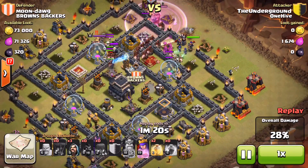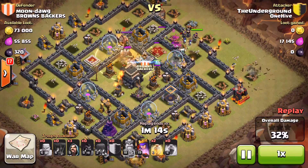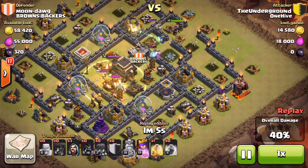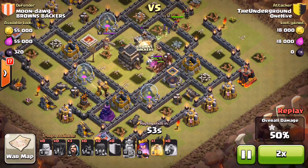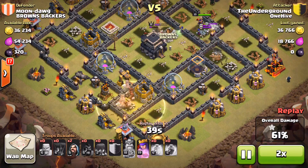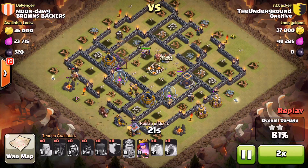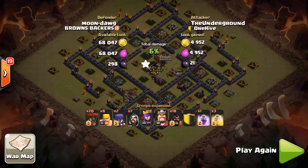He sends the hogs in two groups in case there were bombs — that was smart. The small group would trigger the bombs so the big group wouldn't have to worry — but they weren't there. He starts dropping heals into the core. Not a whole lot of defenses to do major damage to his hogs, so easy to keep them up even with skeletons and the king beating on them. Another heal goes down and he's still got an extra one — the hogs are working inside the heals just how you want. The kill squad makes its way into the core, takes out the king, hogs do the last few defenses, and it's shaping up to be a really easy three-star. He's already dropping cleanup troops and the hogs join the cleanup for the easy three-star. Very nice attack Underground, good job man.